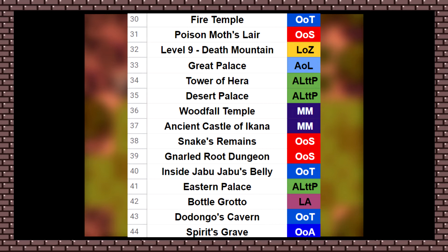It's getting really tricky to slot some of these in. Poison Moth's Lair was fairly fun. I did like the way it was laid out, but I would put Wing Dungeon above that. I think this dungeon just had the elements all work together really well here — the puzzles are a lot more fun. I like the mini-boss here a lot. Poison Moth had a good mini-boss too, but yeah, we can go above Poison Moth's Lair.